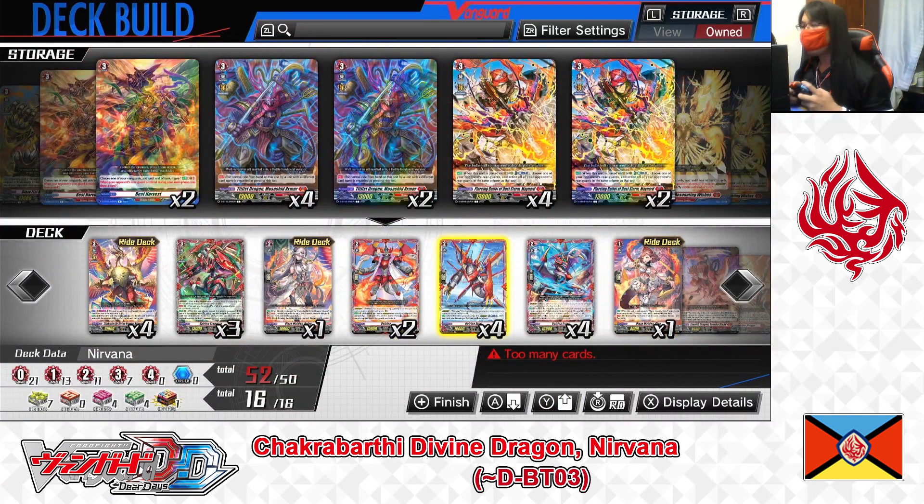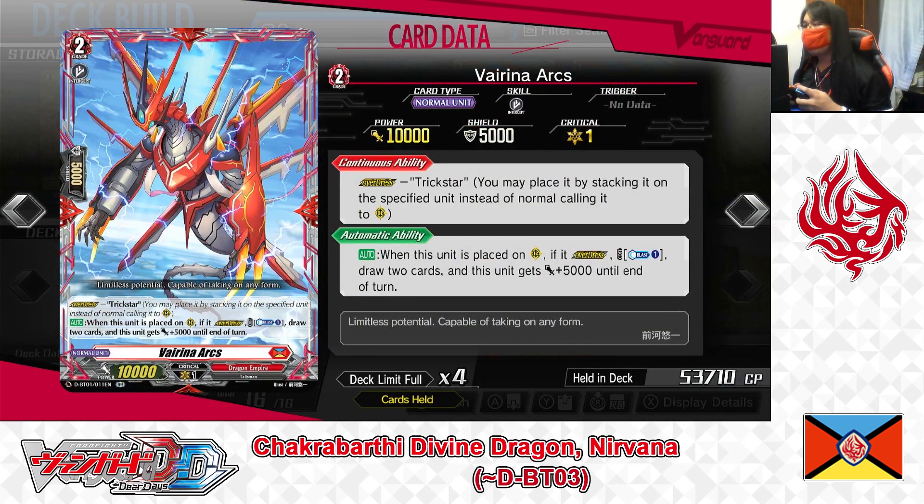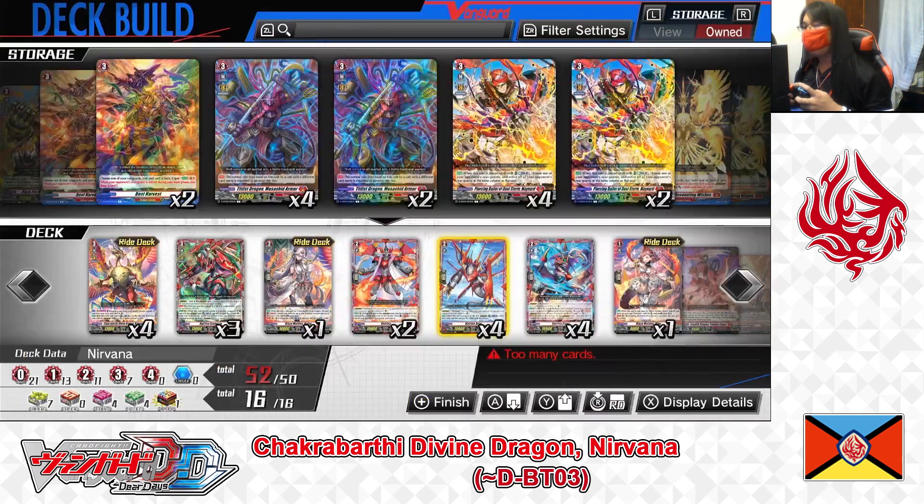Next, Grade 2: Virena Arcs. First skill — continuous Overdress: Trickstar. Second skill — auto: when this unit is placed in the rear guard circle in the Overdress state, cost Counter Blast 1. If paid, draw 2 cards and this unit gets plus 5,000 power until end of turn. Virena Arcs is another Virena for the Nirvana deck. By overdressing it onto the rear guard and paying Counter Blast 1, it becomes a 15,000 point attacker while also drawing 2 cards to increase your options. Playing 4 copies.